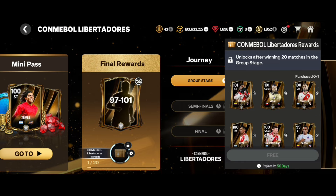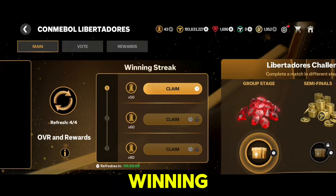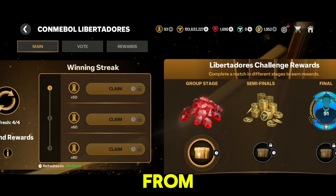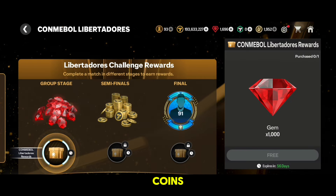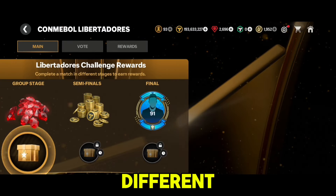If you're lucky you might even score a 101-rated Conmebol player from this milestone. Additionally, you can collect Libertadores tokens daily through winning streaks by collecting specific amounts from various activities. Along the way you'll also earn extra rewards like gems, coins, and a rank Mascarano for completing matches at different stages.